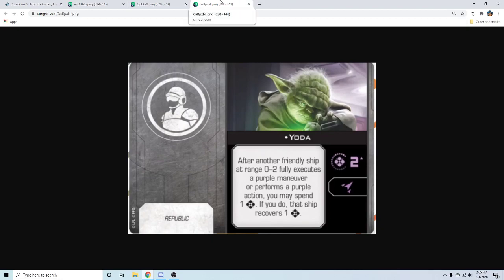Yoda is just like 'let's start breaking the rules of the game.' He's objectively a worse Palpatine, but Palpatine might be the best force crew in the game. Yoda's going to be probably 17–18 points and he's there to fuel your other force users. I think it's going to go well with the Eta-2 when we talk about that — they definitely designed it knowing the Eta-2 was coming.